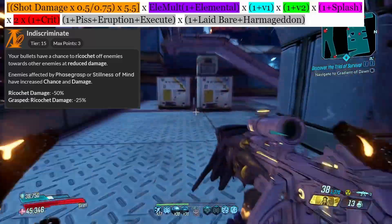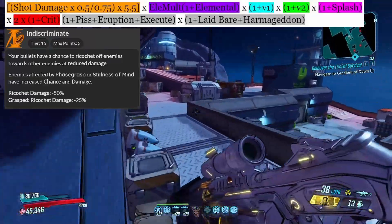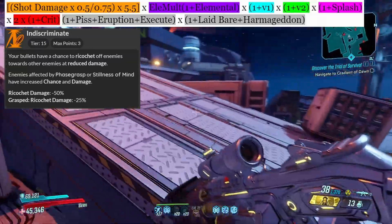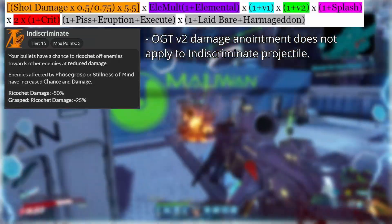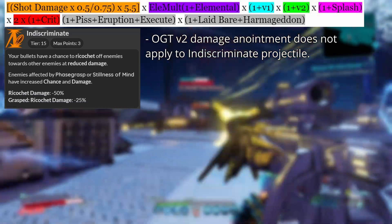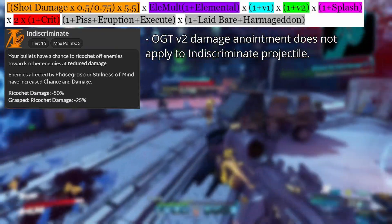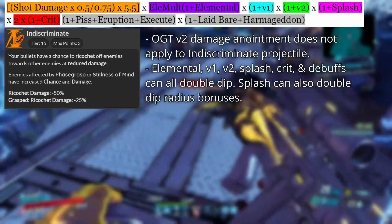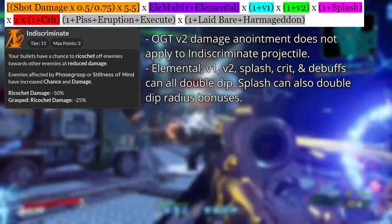Notably, while Indiscriminate does get mayhem scaling, it does not get skill damage modifiers. The on-grenade throw anointment also does not apply to the actual Indiscriminate shot itself, though it will still scale the damage of the initial shot. Everything else aside from on-grenade throw can double-dip — meaning elemental, crit damage, V1, V2, splash, and debuffs can all double-dip, with splash and crit applying when applicable.